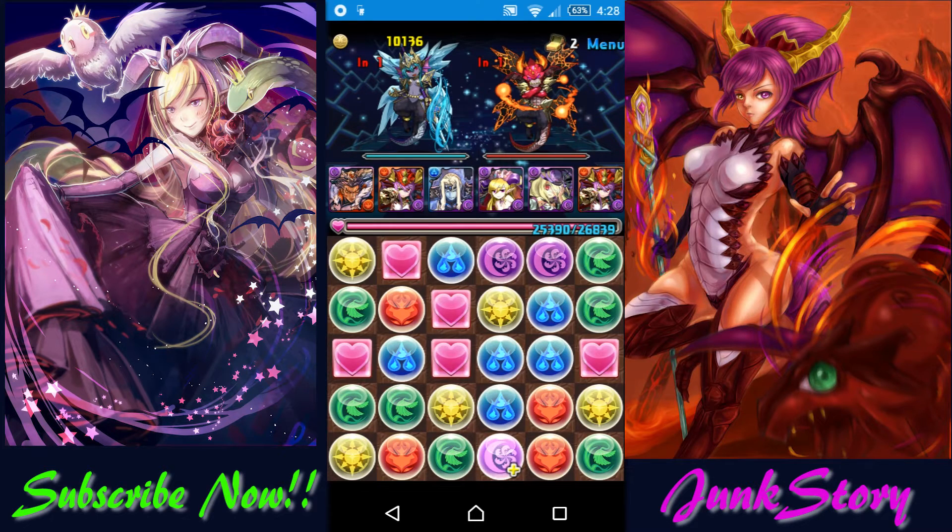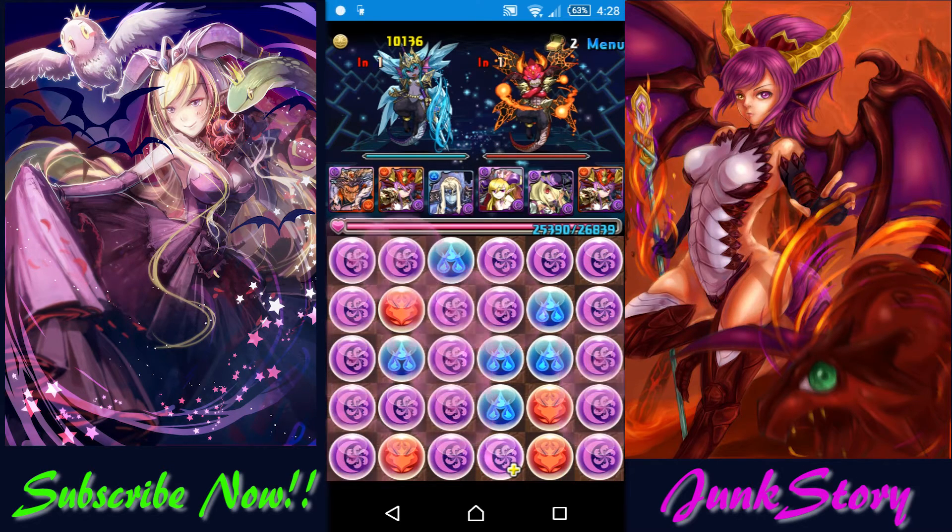For the fourth floor, use whatever orb changer you have to sweep them. I use Pandora and Vampire Duke together to finish them. You can use Sonia too if you didn't bring any secondary orb changer.